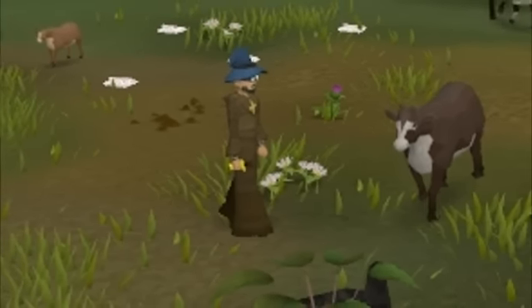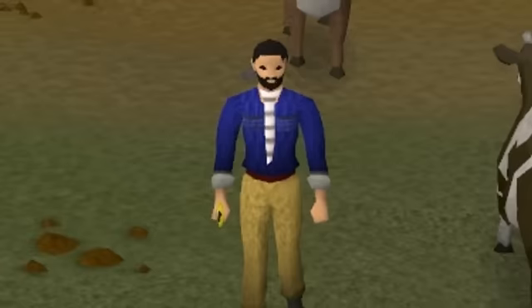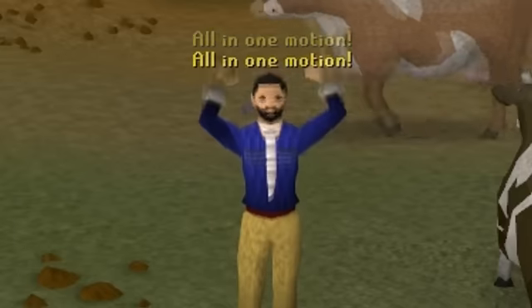Watch as this guy takes down an entire 500 lb cow, all with one swipe of the amazing Jagex Bronze Dagger. And not only did he drop the cow in 2 seconds, but he also gutted it, skinned it, and deboned it, all in one motion.